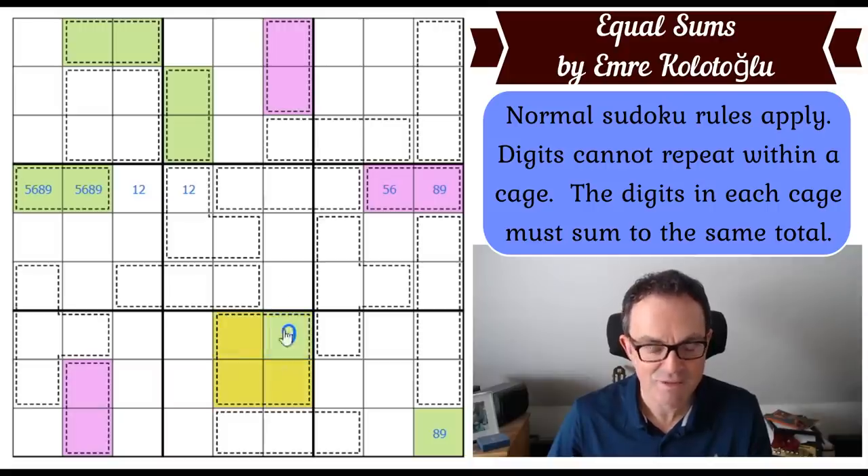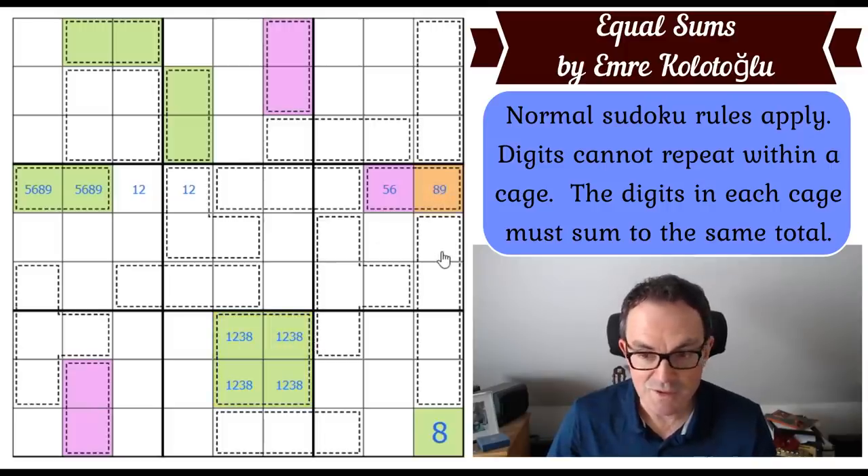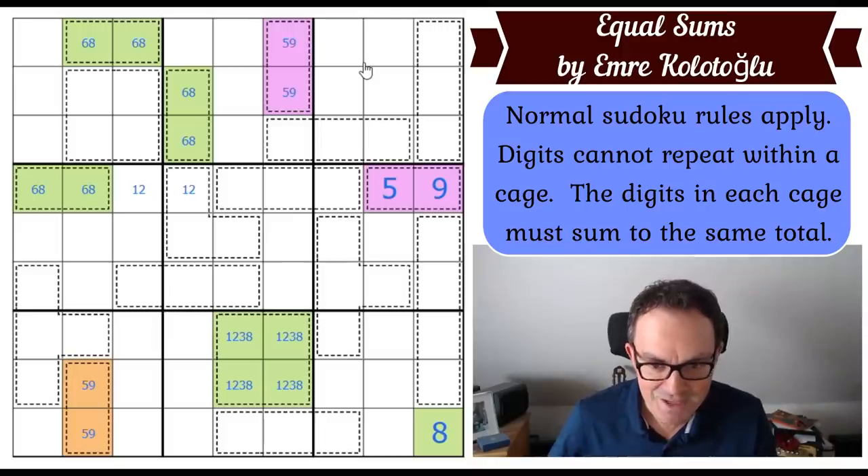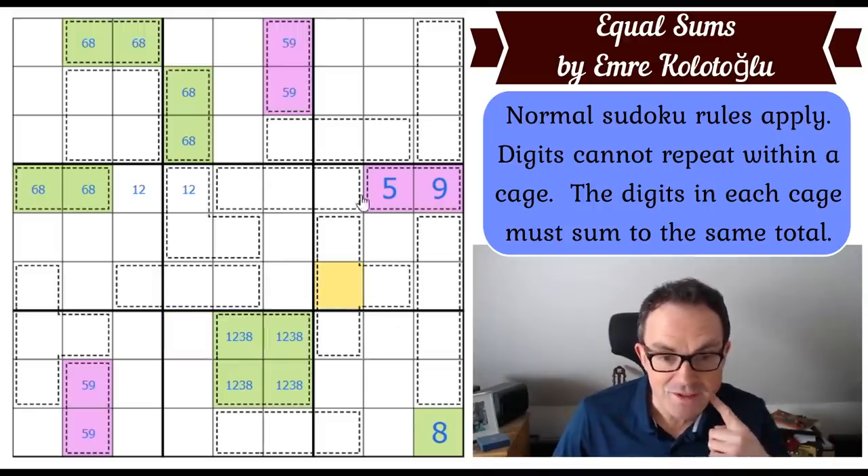How could green be nine? If it's nine in here, these three squares would have to add to five — but one plus two plus three adds to six, which is impossible. So green is eight, and we can fill it in. There's definitely an eight in here; the other three digits are one, two, and three. This square is now a nine, which means this square is a five. This domino is a six-eight pair, this domino is a six-eight pair, this domino is a six-eight pair — and we are cooking with gas.